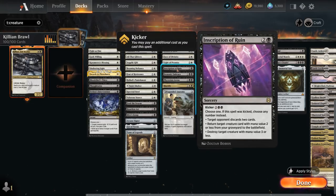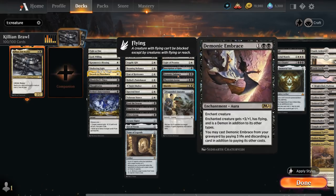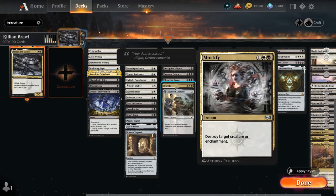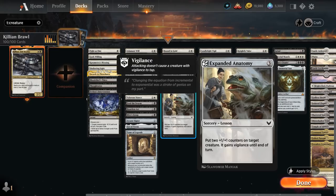Inscription of Ruin can destroy a target creature with mana value three or less for just a single black with Killian out, make the opponent discard two cards, and return a creature card with mana value two or less from our graveyard to the battlefield — with kicker we choose all three modes. Demonic Embrace gives plus three plus one and flying. Phyrexian Arena draws extra cards at the cost of one life each turn. Mortify destroys a creature or enchantment at instant speed, and Expanded Anatomy costs only one mana to put two plus-one counters on a creature and give it vigilance until end of turn.